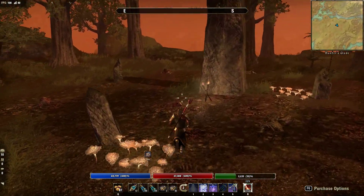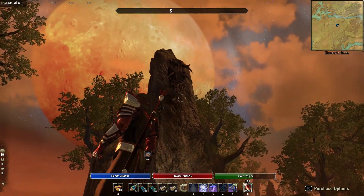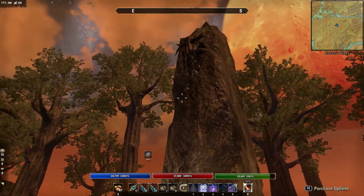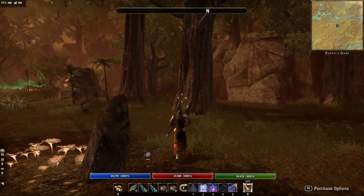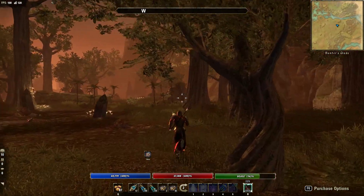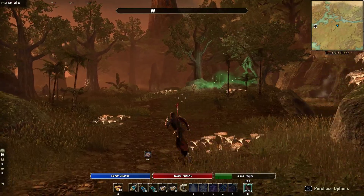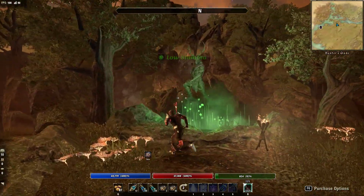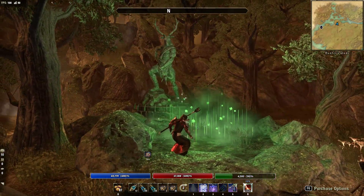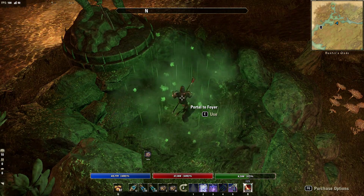A few decorations kind of scattered around. There's that giant skull up there on top of the monolith. We'll come back over here towards the portal and get a nice statue.